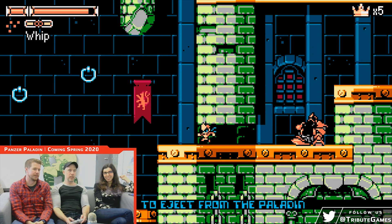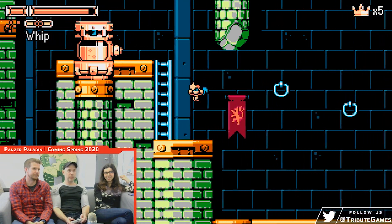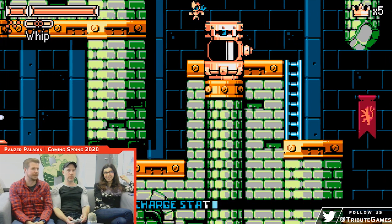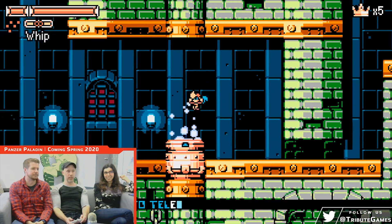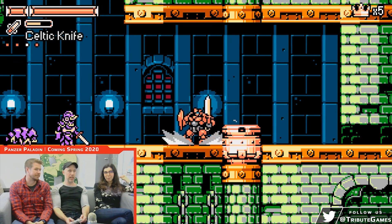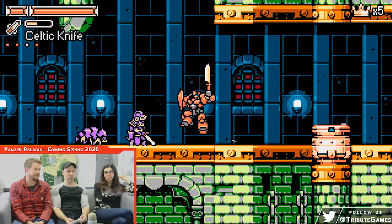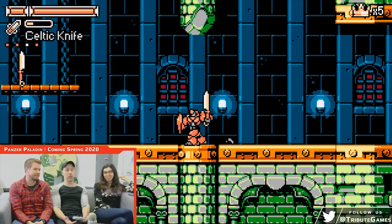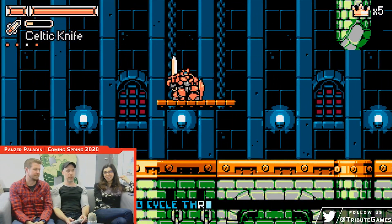She has her whip, which she has indefinite uses of — contrary to the weapons that have durability. The weapons break over time, but you get a whole bunch, so it's not really a problem. Some people ask about the breakable weapons, but don't worry — there's going to be a ton of them. The point is you want to actually use them in a whole bunch of different ways.